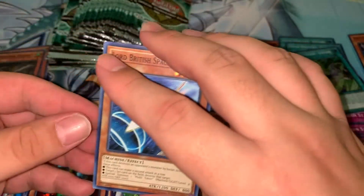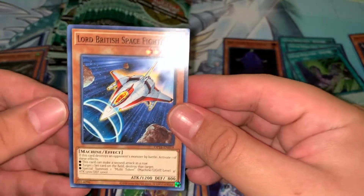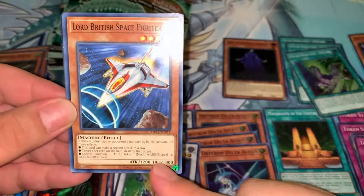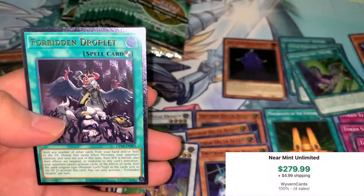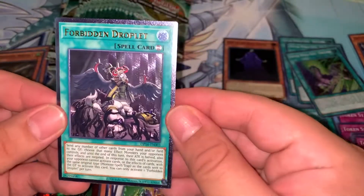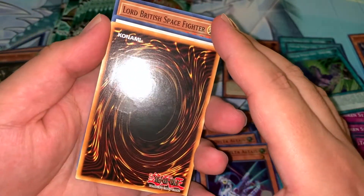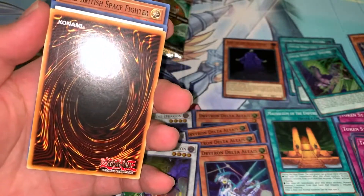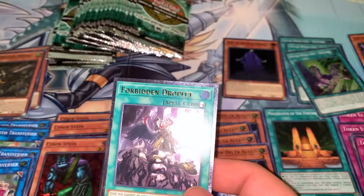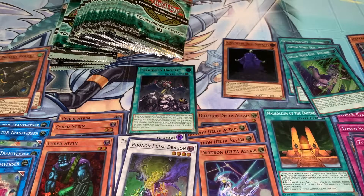Should we build up some suspense? We got Lord British Space Fighter — a normal card back in the day, 1200 attack and 800 defense — and then Reptilian Hydra, and then Forbidden Droplet! That looks amazing. So looking at the back — yeah, this is what I'm talking about. The foil when they put the ultra rare goodness on this card, it just goes through the card, which is unfortunate, but wow, in person this looks even better.